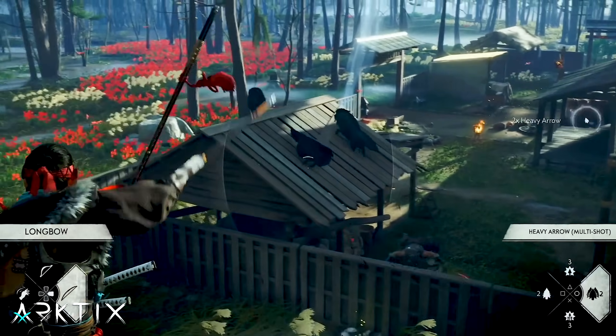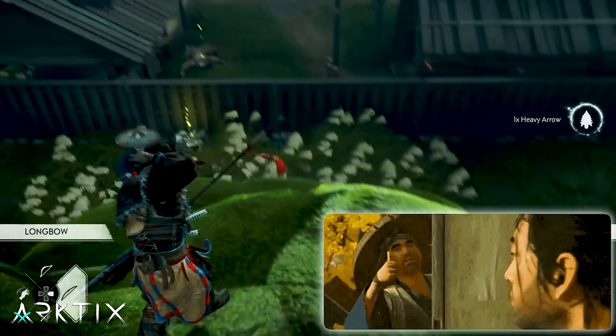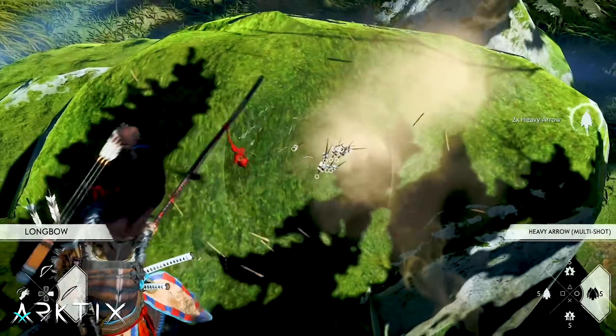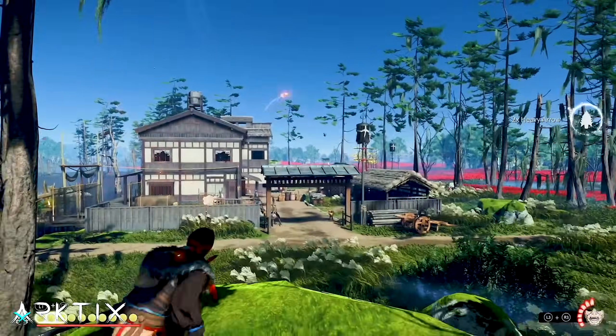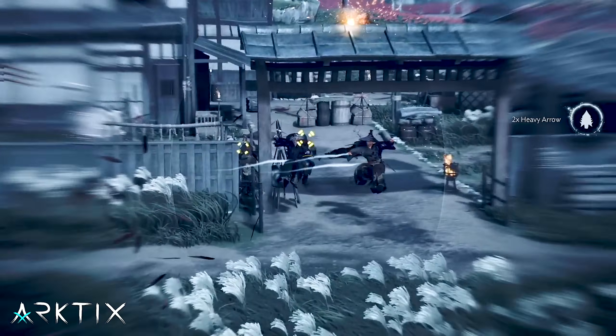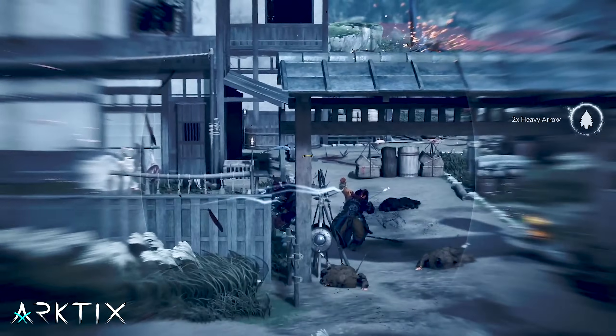That triple arrow headshot lock-on has a nice synergy with Tatayori's Armor's perk for restoring concentration from headshots. So with the Infinite Arrow build, you can roll up near a group of enemies, shoot a bunch of heavy arrows into the ground to make sure you're well stocked, and then just go to town nailing everyone. It's one of my favorite builds to whip out when I'm feeling like I need a break from melee combat.